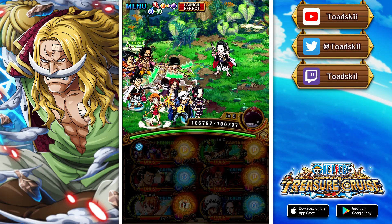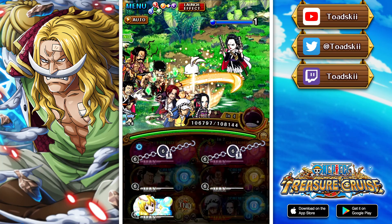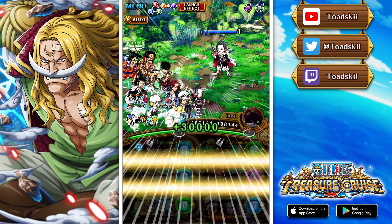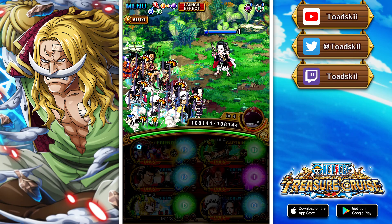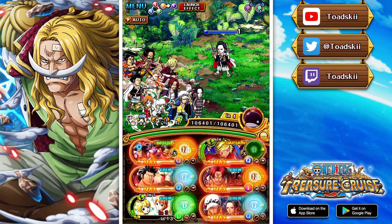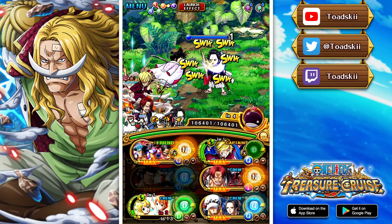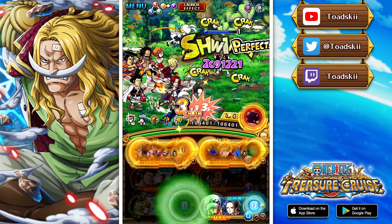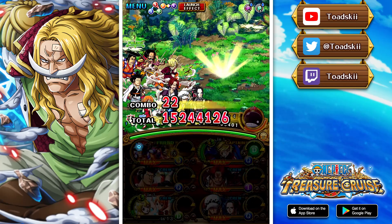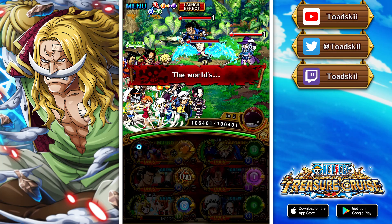We also have Shanks on the crew — he gives us a big attack boost on stage four and gets rid of paralysis, although Kinemon helps with that too. I'm using Carrot and Nami to get rid of bind and special bind, which is a replacement if you don't have Toki — Toki is obviously the better option. V2 Vivi Rebecca dual unit is another character you could use; they also remove bind and special bind by themselves.